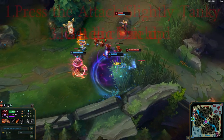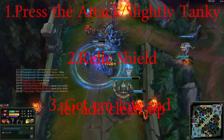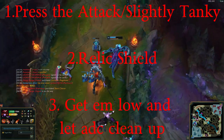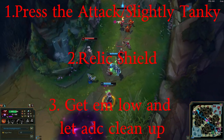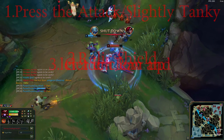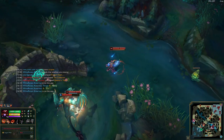Let's summarize. Number one — runes: attack runes first, secondary should be tanky. Number two — items: Relic Shield, the only one I can recommend because she has to be flexible; don't commit to a direction until you see how the game is going. Number three — playstyle: get them low and let your ADC clean up. Also, once she reaches level six you have your dragon form, so really take advantage of that — set your ADC up because you can get them real low real quickly in dragon form.